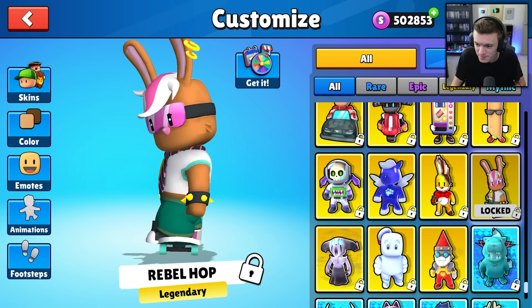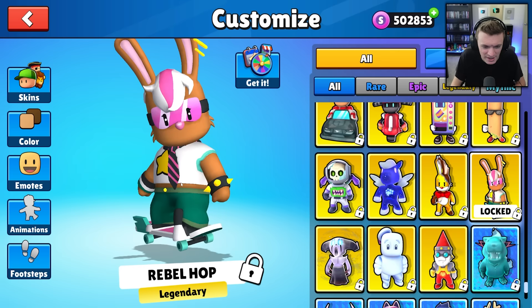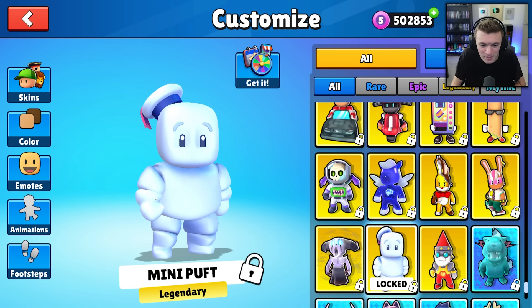We have Rebel Hop, another Easter-themed skin — it's like a flying skateboard. Then there's Garaka — I'm not sure how to pronounce that — but wow, look at the effects around that skin, they're crazy. That's a legendary; they might change it to a mythic. And we've got Mini Puffed from Ghostbusters, which is nice.